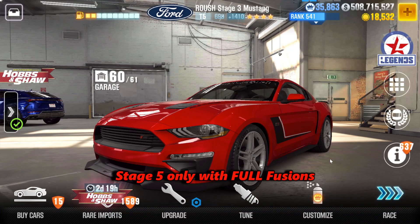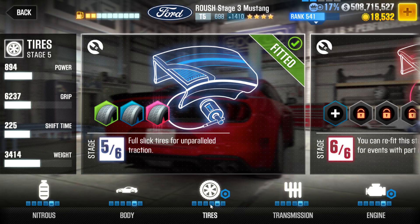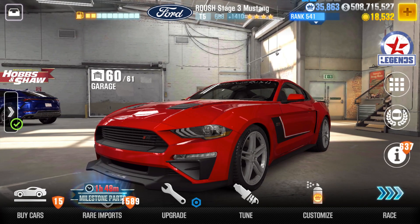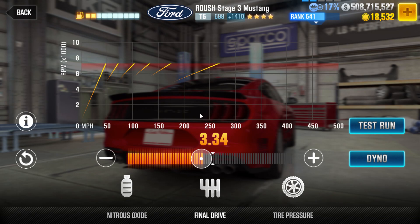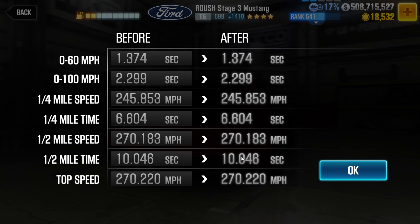We are now back with Stage 5, Full Fusion. Look at the Evo difference and also the tuning difference. Now the car has more power because of the Fusions — the Nitrous duration is different — and we can finally lower the final drive from this point to here and still make Max Evo. Which means you're going to have a higher top speed, you'll accelerate a little bit quicker, and you're going to need more grip. The Dyno shows 10.046 — you're a full second faster than no Fusion with Full Stage 6. So the Fusions only up to Stage 5 already shaved a second off the time. That's where Fusions are almost as important as the Stage 6s.